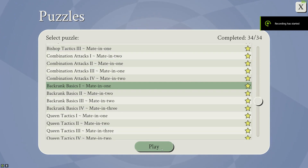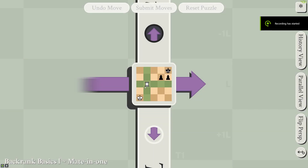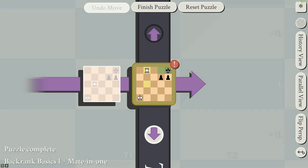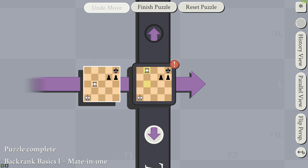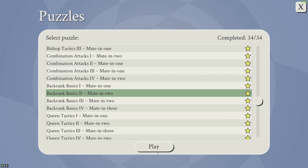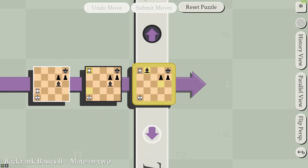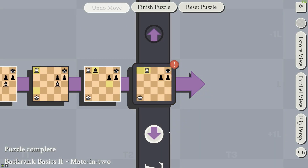On to the back rank basics. The first two are fairly easy because no 5th dimension is required — this is just regular chess. This king has nowhere to escape to because he can't go back in time. The second one is a similar sort of situation: the king can't escape, and then you just capture the bishop to put him in mate.